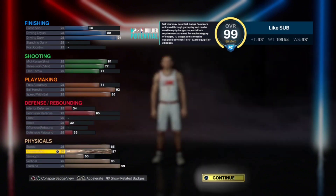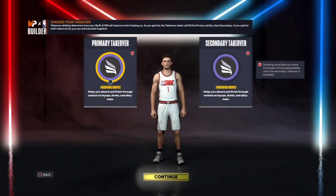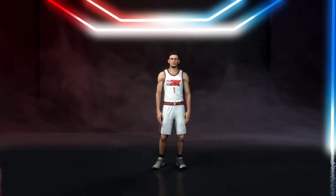For the physicals: 85 speed, 87 acceleration, 85 vertical, 99 stamina, and 50 strength. The build is really good overall.